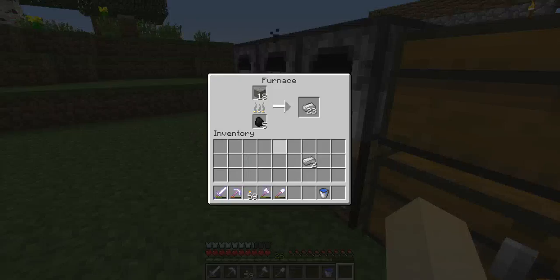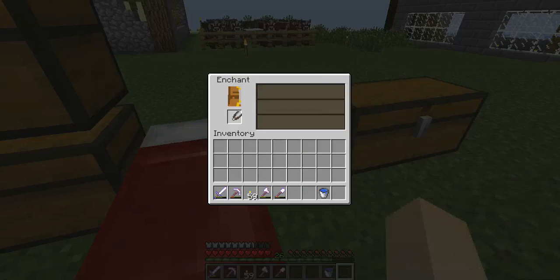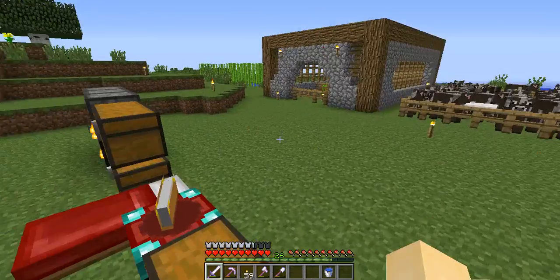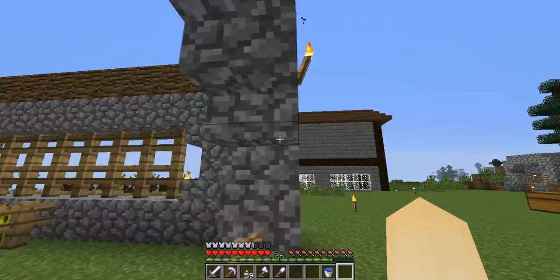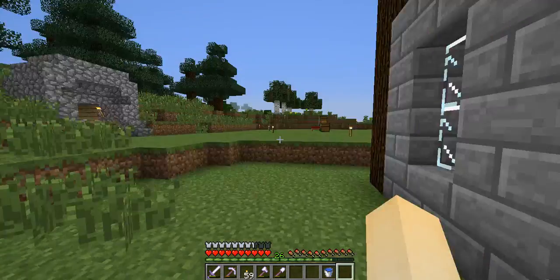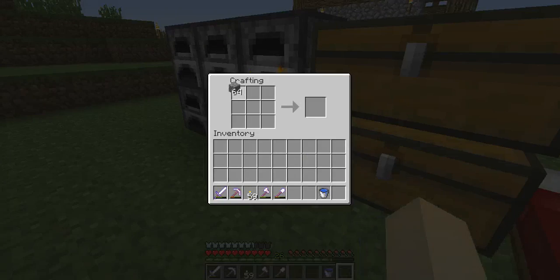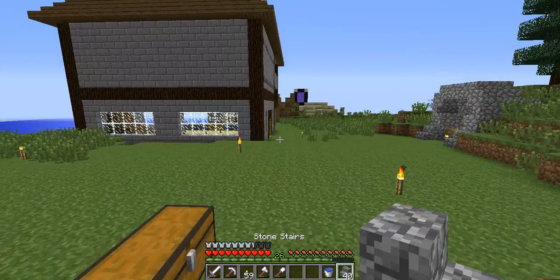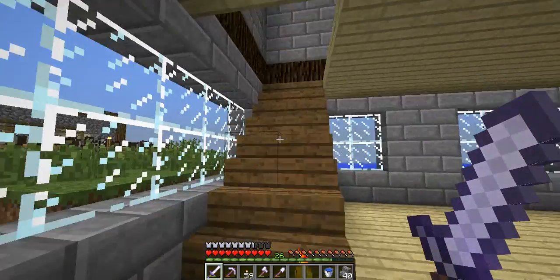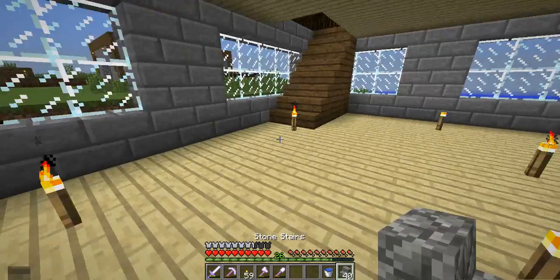Look what we have — tons and tons of iron, iron for days. In this episode I wanted to do the farmhouse but I think we have to save that for the next episode. Will cobblestone stairs look good? Let's try that out. I used all wood so you know. I need to put the same design on that wall — it's empty but it's a pretty big house which is really cool.